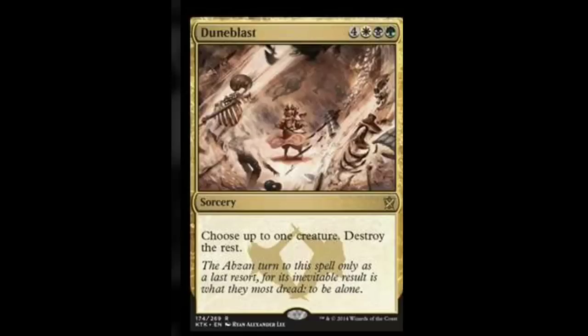Here we have Dune Blast. Dune Blast is 7 mana: one forest, one swamp, one plains, and four monocolored. It is a sorcery. Choose up to one creature, destroy the rest. Basically kill everything except one thing. It's only sorcery speed, which kind of sucks, but you get to kill everything, keep one of your creatures, and then swing on that turn. I don't really recommend playing it — board wipes aren't really going to be needed too much — but we'll see.